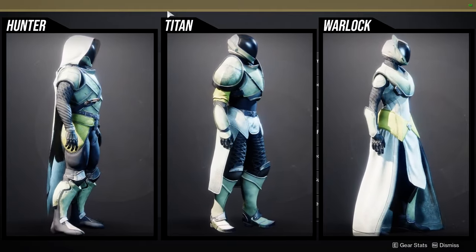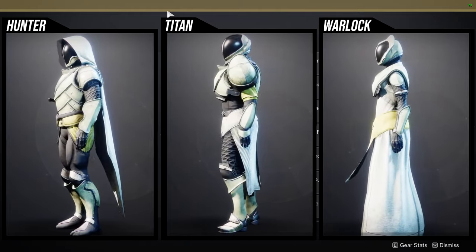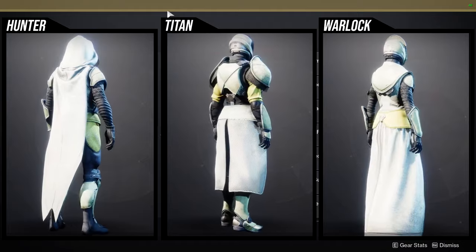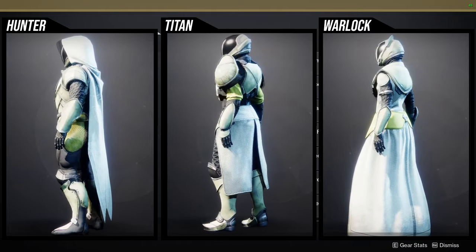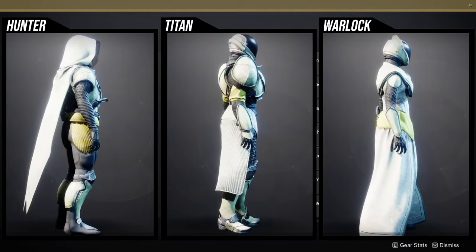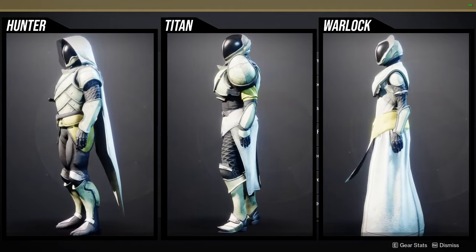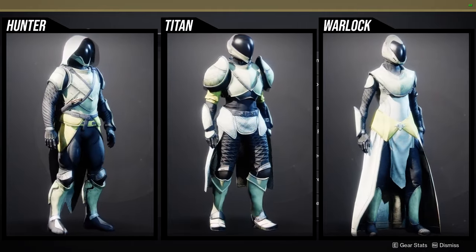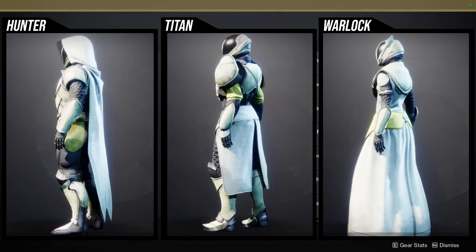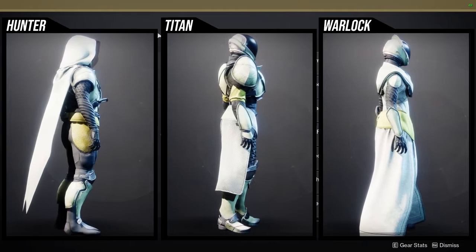Warlocks, I'm going to be honest — I don't like any of it. I think the bond's boring, the boots are boring, the chest piece is probably the best piece from the set, the arms are kind of boring, and the helmet I think is terrible. Titans probably just have the best pieces from this set. Hunters only have two good pieces. Titans have almost everything but the chest piece — and even then, if you want to replace the Year 3 chest piece with this one, it's worth it. Warlocks, unfortunately, you guys got the L on this one.